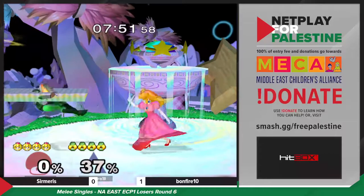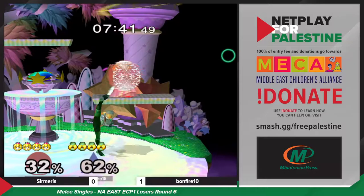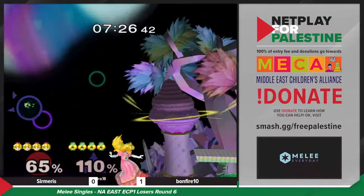I like these rolls from Bonfire to get out of Peach's pressure — sometimes it's just that simple. Bonfire is still unrelenting once she's able to get in, but Sermaris has already racked up a good deal of damage. It does look like Sermaris has been DI-ing in on a lot of these exchanges — I wonder if Bonfire is going to convert off of that.